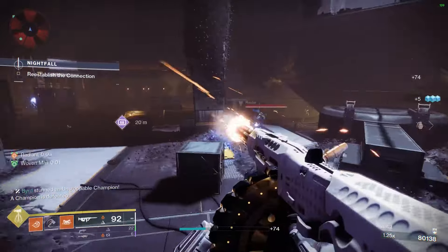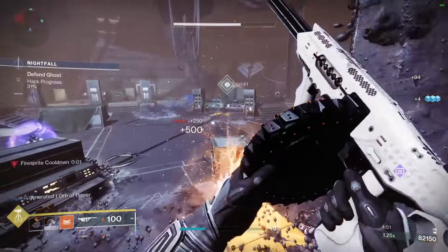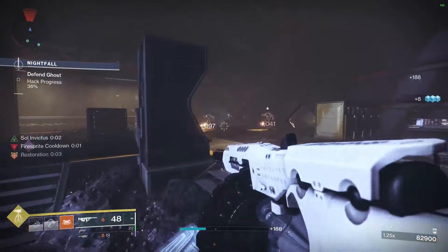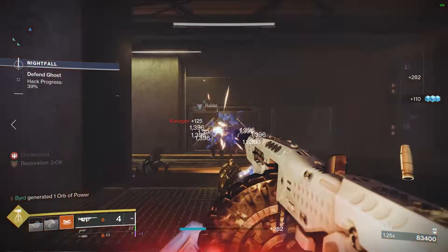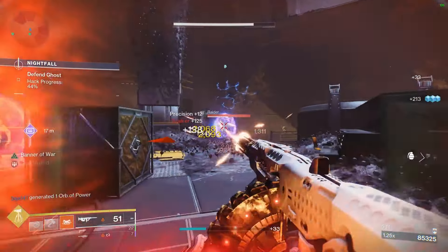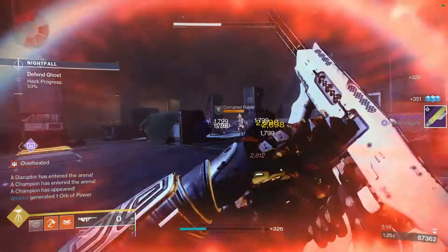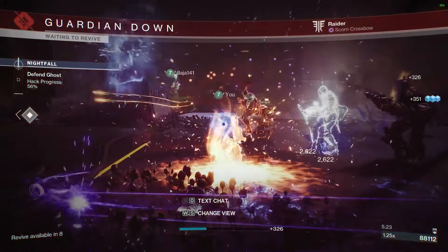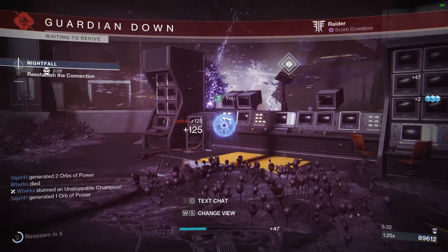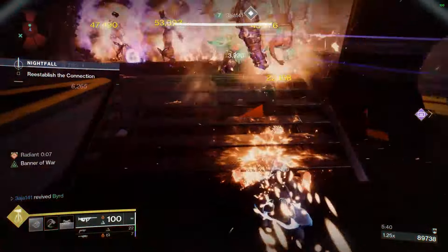On the chest, mix and match resistance mods as you please. On legs, Solar Scavenger gives solar weapons bonus reserves when picking up ammo — great for Apex Predator. I also put Absolution for ability cooldown reduction and Innervation for grenade-specific cooldown. You can swap Absolution for Recuperation if you're worried about health in solo GM content, but the sunspots provide strong healing so it's usually fine. On the class item: Powerful Attraction to pull in orbs when you pop barricade, Reaper for orbs on post-barricade kills, and Bomber for grenade energy.